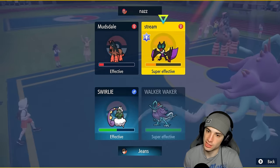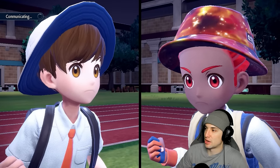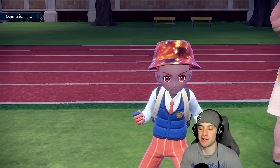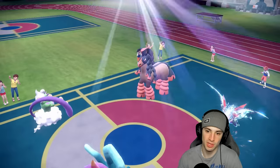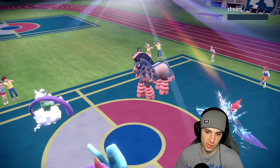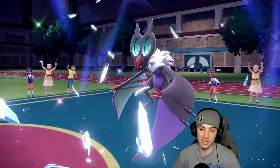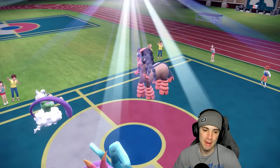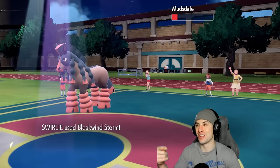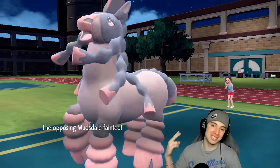The last thing I want is Noivern popping a Draco Meteor to take out Walking Wake, so we'll play it safe, get rid of Noivern, and this should be match number two over — unless we miss Bleakwind Storm. I got full faith in Tornadus though. When I need it, my boy's got me. Bleakwind Storm connects! Match number two goes to us — we're sitting two and oh! Let's go grab a perfect record heading into match number three.